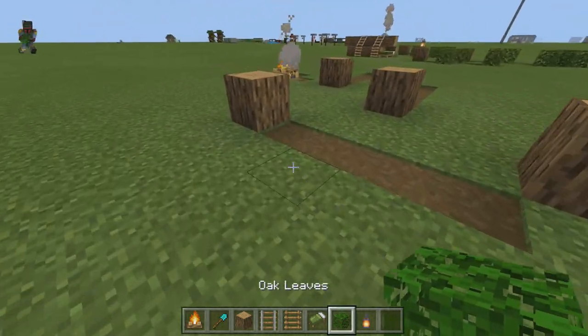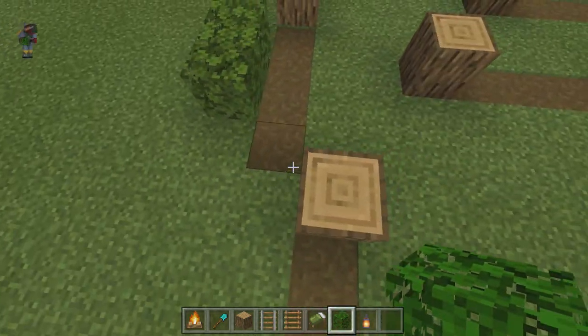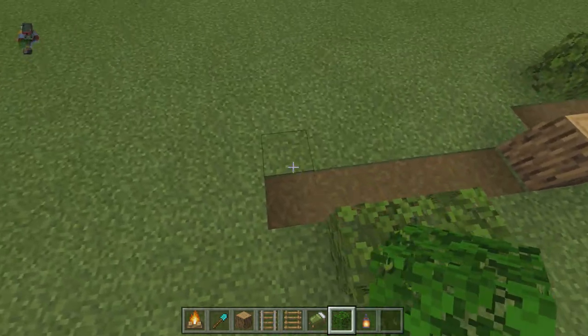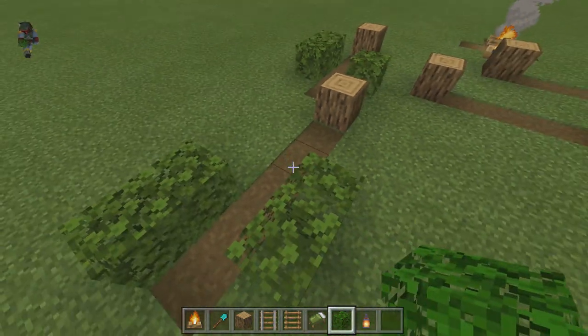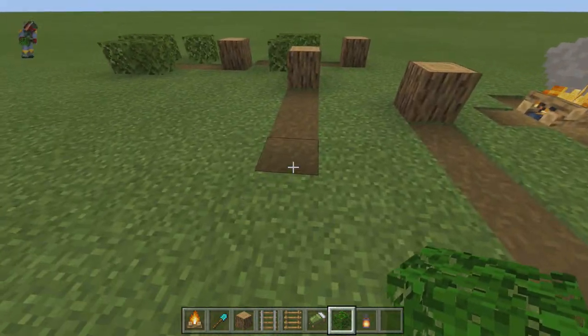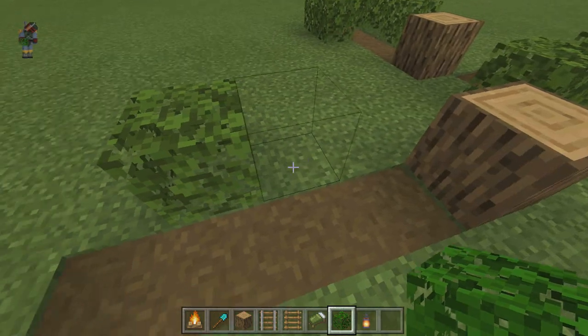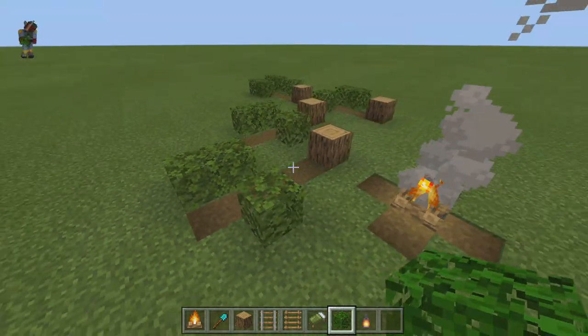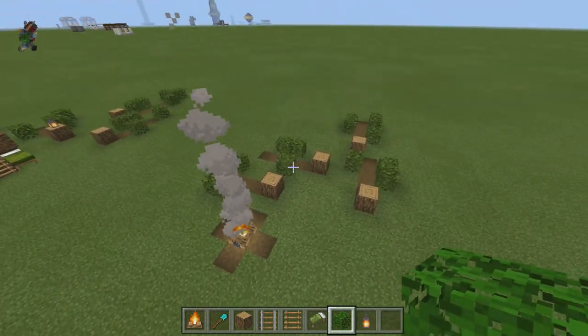Once you're done with that, take some oak leaves and add them to the surrounding area of the depression you made. This represents the branches and leaves that were still on the tree, just kind of scattered nearby. There's no right or wrong way to do this — just add them in whichever way you see fit.